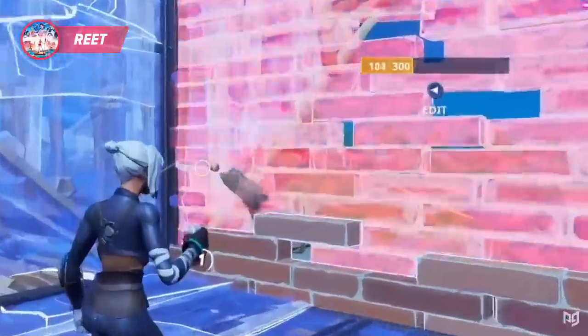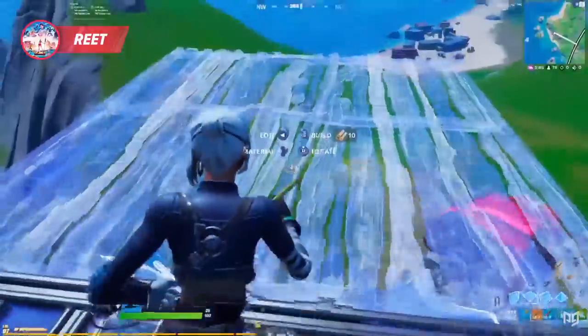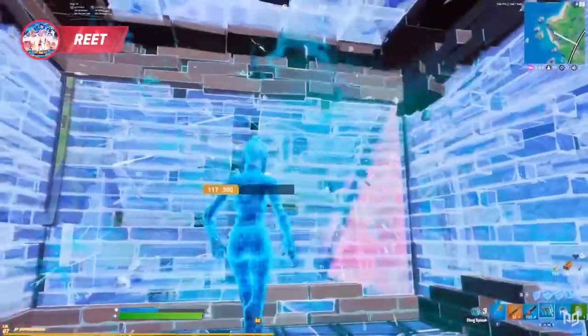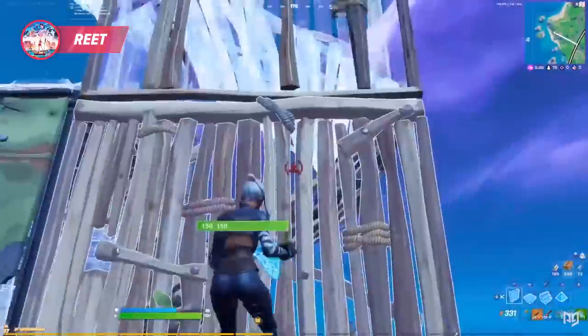Reet does a side jump and boxes up to heal, but he gets pressured really hard, so he expands out a few more boxes. Instead of wasting time trying to pop minis versus someone with a spray weapon, he just uses his chug. Now it's time to get aggressive — Reet goes in. He can't take height but he's got a safe retake.